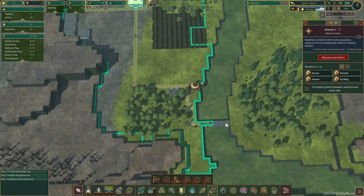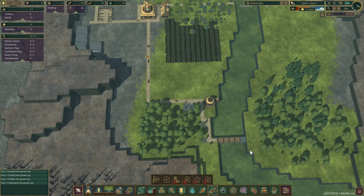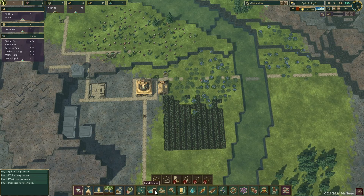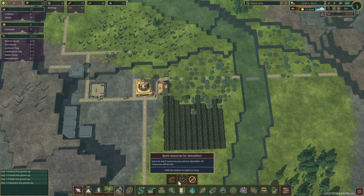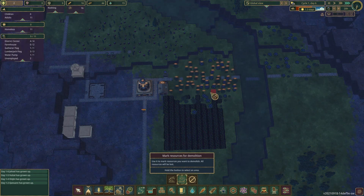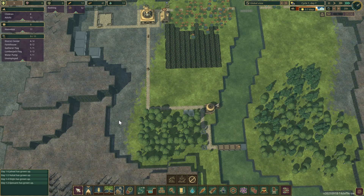We still have three more blocks to go, then only one block left with a day and a half before the drought. We're doing just fine. I want to get rid of all these berries because this is where I want to extend the farm. We're done with the dam!